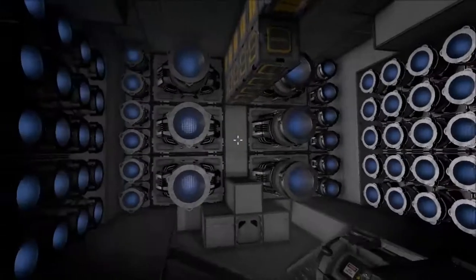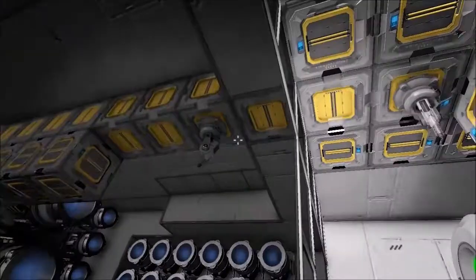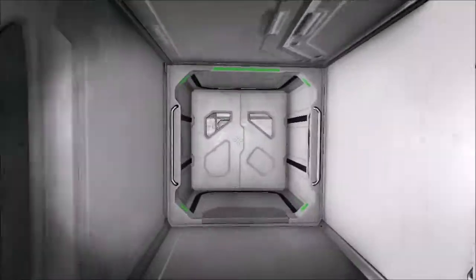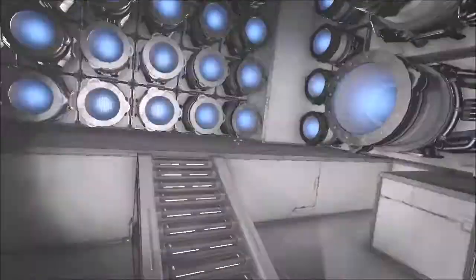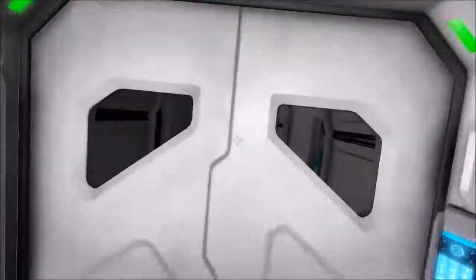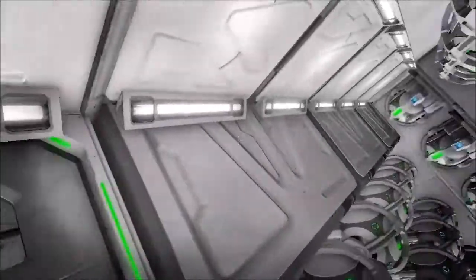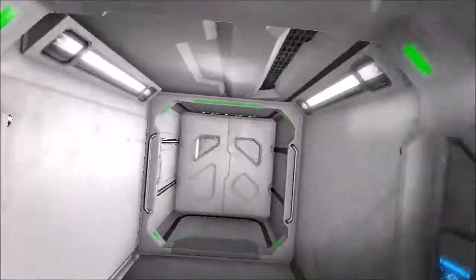We've got some cargo containers and more guns. Coming through here, you're in this area which is airtight — spotlight in your face. So: cargo containers, lots of thrusters. Going through, you have on either side the gyro rooms, right by those big thrusters. You have a ton of gyros there, and same on the other side.